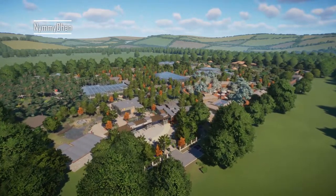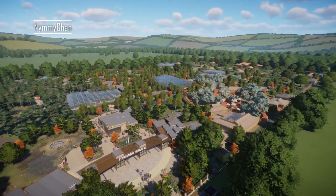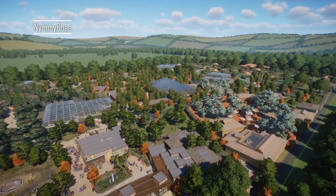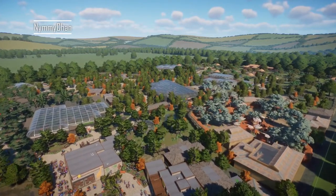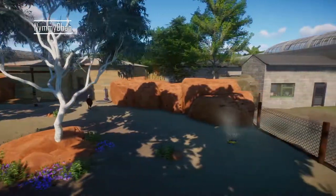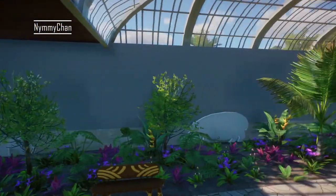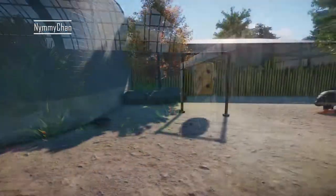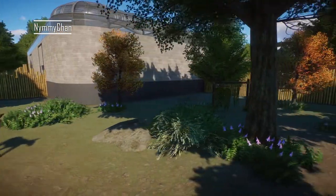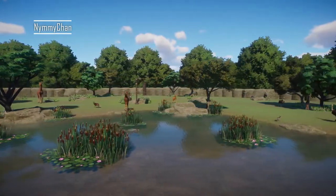Hello everybody, it's Nim, and welcome back to Zoo Tours! Today we are touring Stone Grand Family Zoo, created by Swanograph on the Steam Workshop — link is in the description. This zoo has been in development for four months and is finally finished. It features multiple areas called the Old Forest, Tropicana, the Outback, Africa House, Madagascar, and more. You will be getting some feedback and some awesome things I thought were done pretty well.